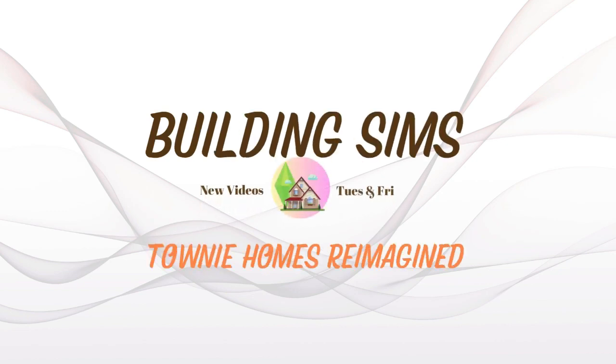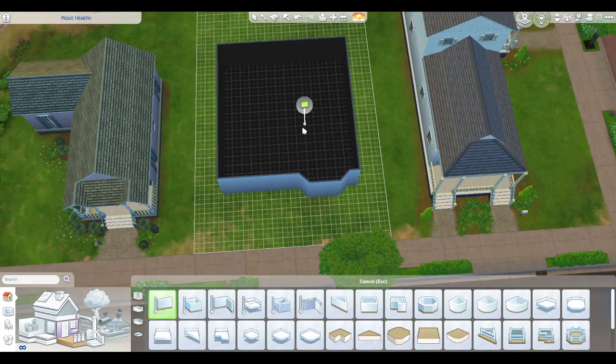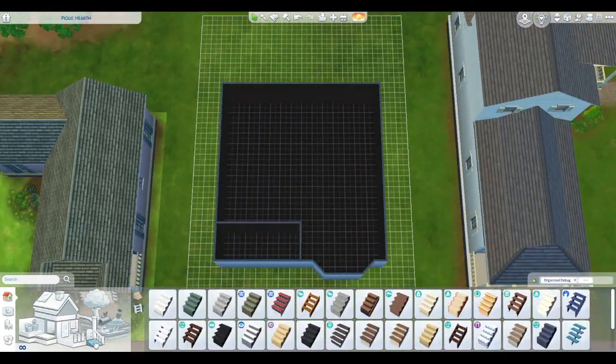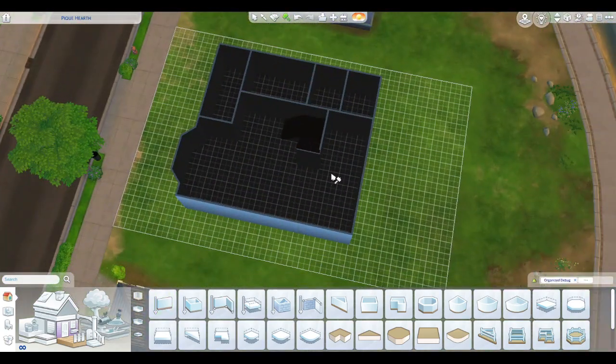Hello everyone and welcome to another Townie Refresh. Today we have a refresh of the Pancakes home and I have brought in Iggy the toddler into this world, and designed this home with him in mind as well as our two main characters Bob and Eliza. When you upload this version of the world — when I get it done in a year or two — you'll have a toddler in the household.